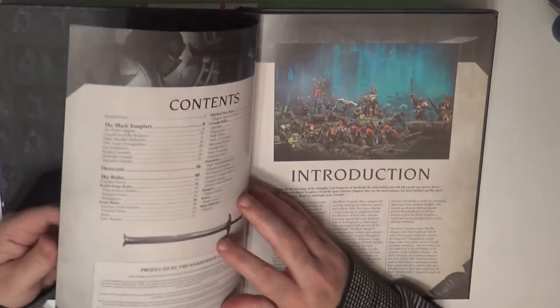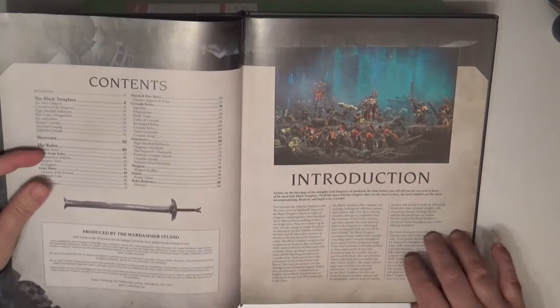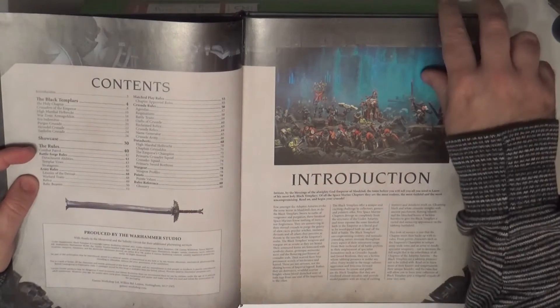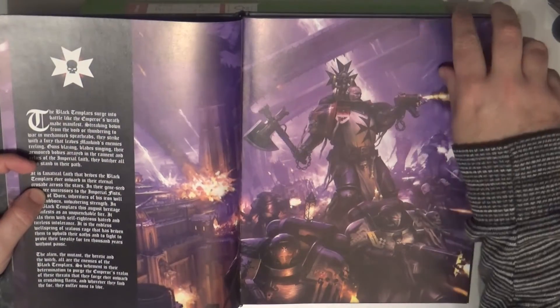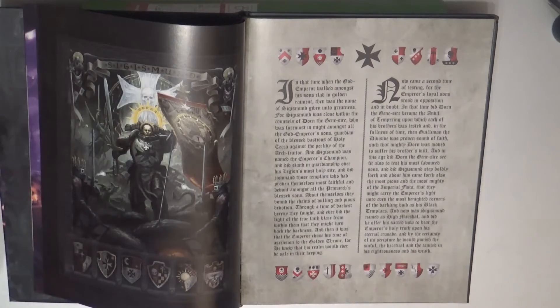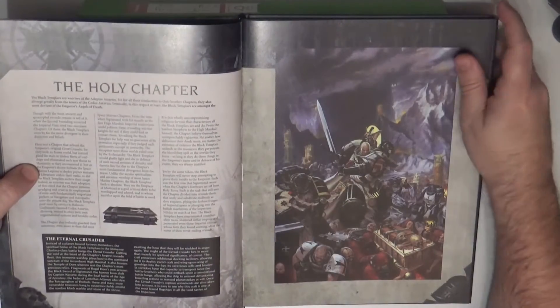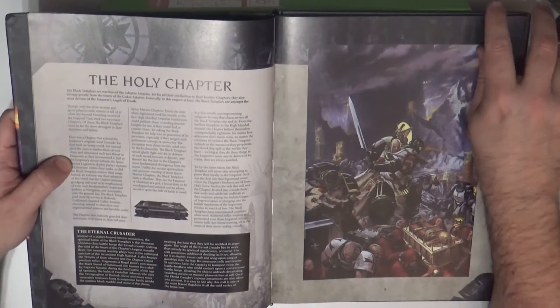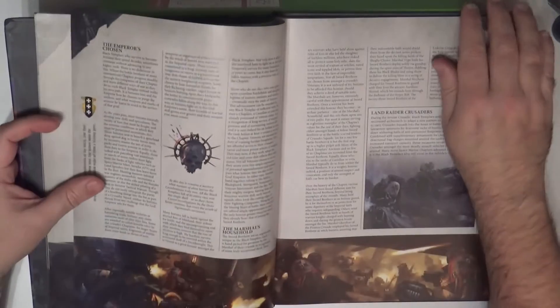If we open the book — these books are normally not very thick — we are talking about 80 pages in this case. At the beginning we have the contents, and then there's background with very nice pictures, full color, hardcover, nice print. I think that's what you expect from this type of book from Games Workshop these days compared to what we used to have in the past. They have improved. We have heraldry here and there.